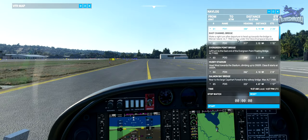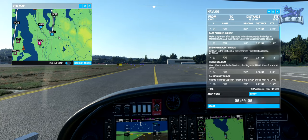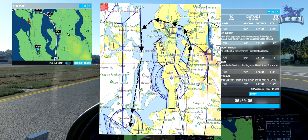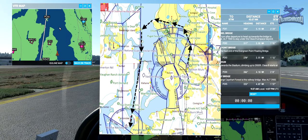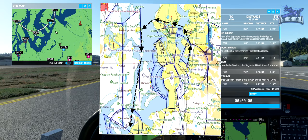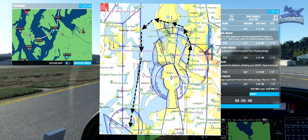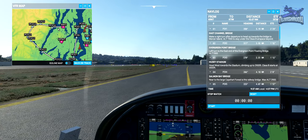All right folks, we are here in the Diamond. Let's take a quick look at everything. Pop up the VFR map. So it looks like we're heading north and this big U-turn. And I think we'll land in here at Tacoma Narrows - that should be for this leg. And then the next leg will go on and end up here.